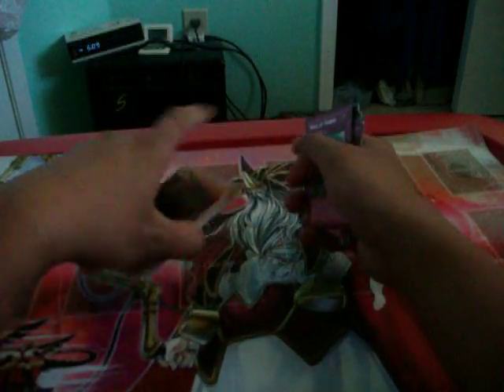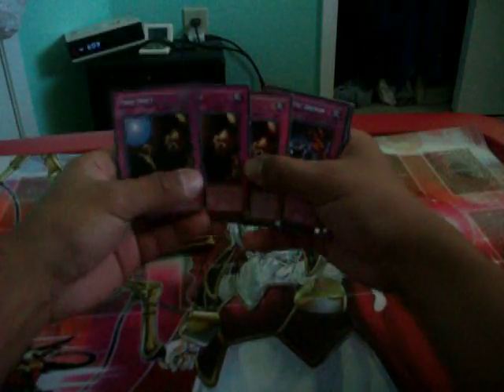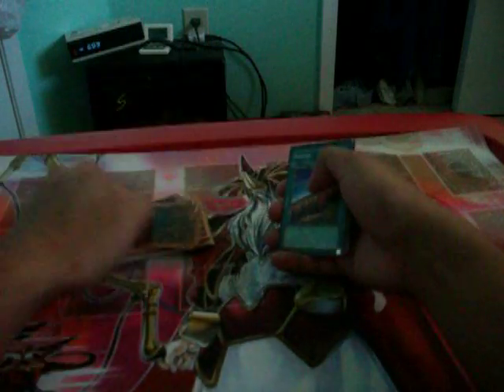Trap Cards: Three Polynoses — basically they're Solemn Judgment, that's if you tribute one. Wall of Thorns: as long as you have a face-up plant-type monster, you destroy all Attack Position Monsters. Basic Trap Card. Trap Hole. And two Sakurai Trapers.